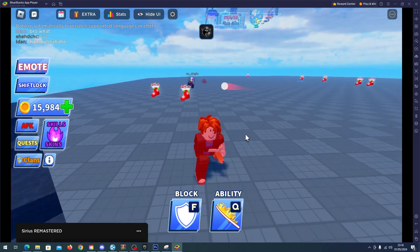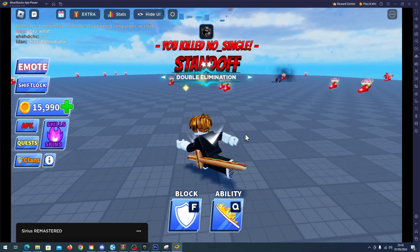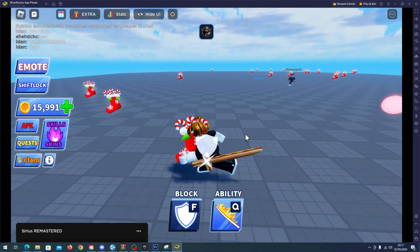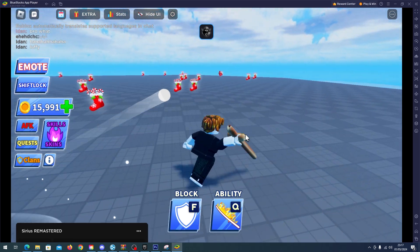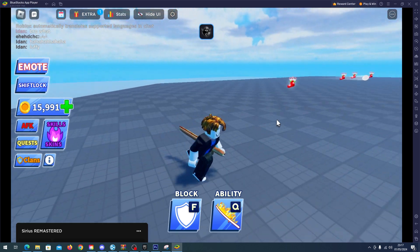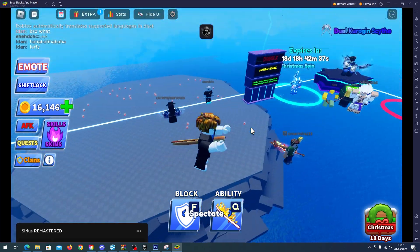We are fighting now versus this guy here, let's see if we can make it. And that's it, another kill! I will collect these stockings in the meantime — there you go. This is the last guy left, so I'll be collecting stockings while I auto parry the ball. I'll get even closer to him so he gets scared. There we go, we just won the game that easily.